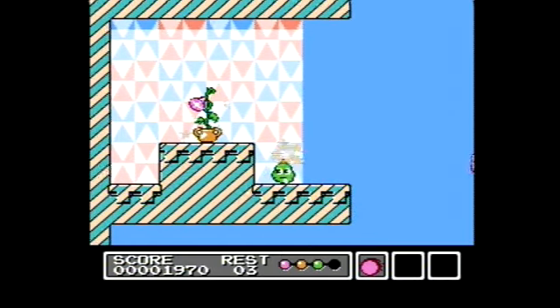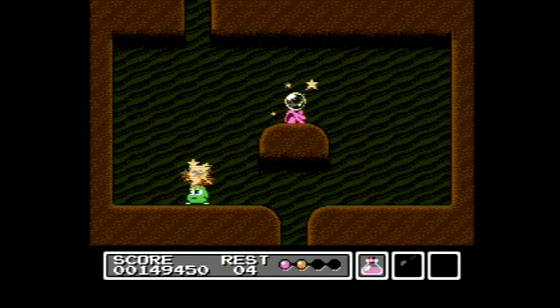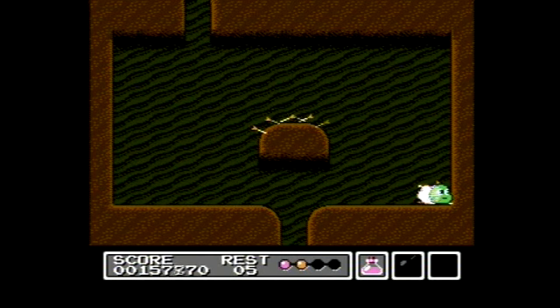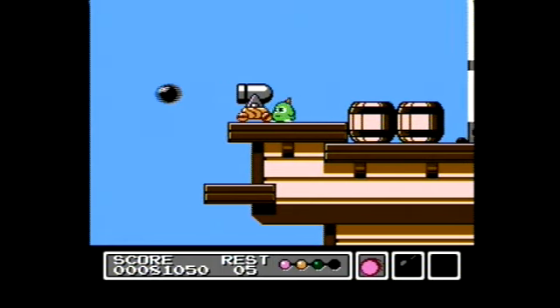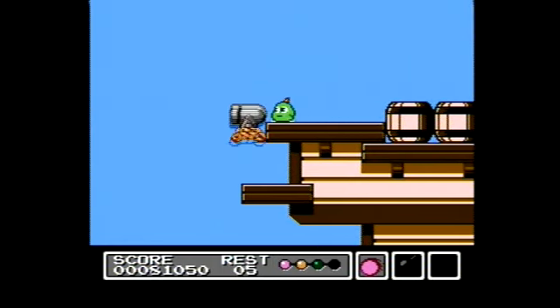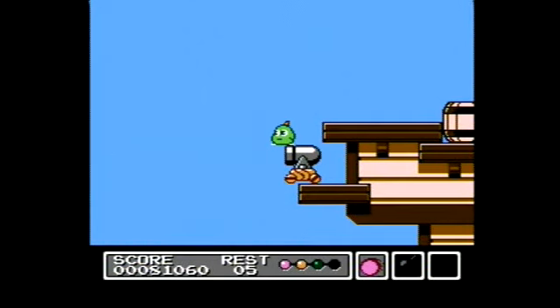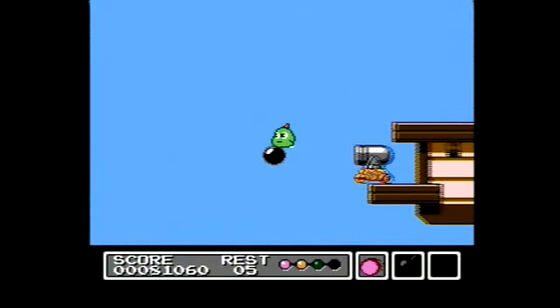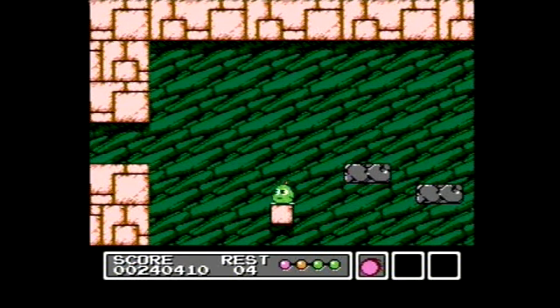If the stages themselves weren't difficult enough, each one contains a secret item that Gimmick can attain for a massive amount of points. And in a few cases, you'll be risking Gimmick's cute life in order to get them. I'm not sure how Sunsoft even expected some of these to ever have been found. Look at this one — in order to get this secret item, I had to time getting on a cannonball being shot out in order to propel across the screen. But not just that, I would have to have known to push the cannon down to this lower level first. And if you mistime it, Gimmick will just drown in the ocean. In a couple of other cases, if you miss your opportunity, you'll have to just die or kill yourself in order to get another shot at it.